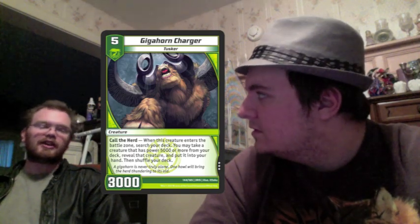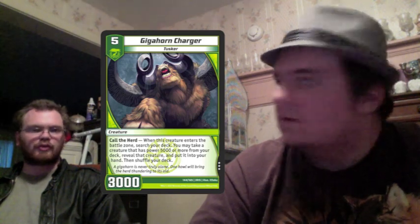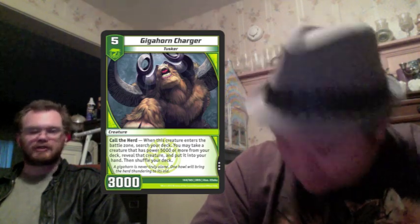Wait till turn six if you've got nothing better to do — turn five though you might as well do it. It's understandable unless you're really that scared of the Puppet. Really, you just don't want to leave the card you searched for in your hand that many turns. Once you search it, you want to be in a position to play it that next turn, so it's really a matter of setting yourself up.